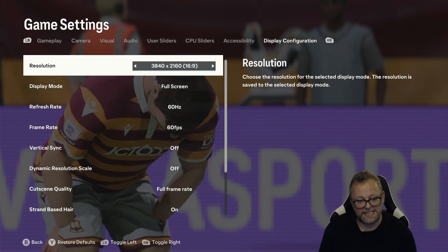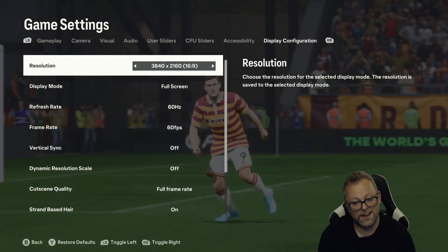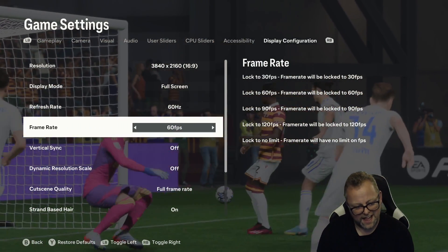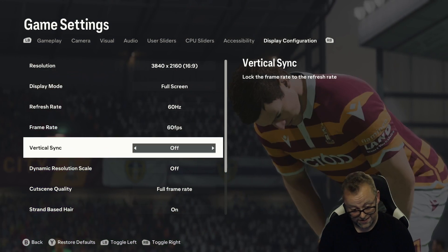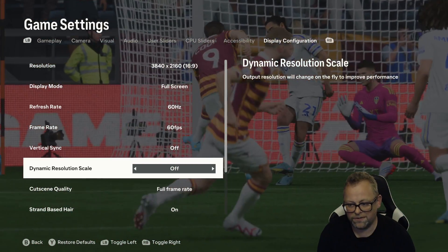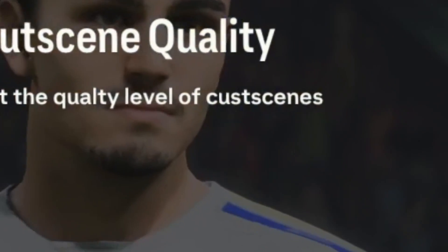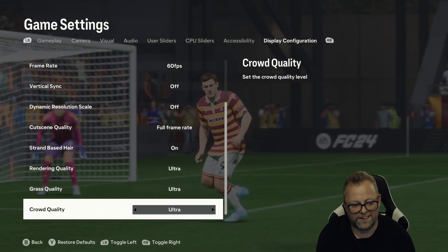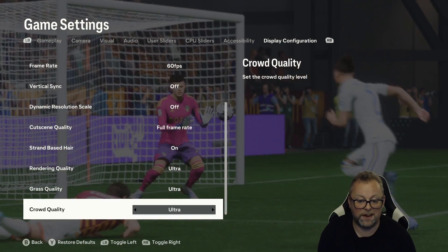I have now moved the PC into the case that the AMD setup was in. There is now a ridiculous amount of airflow on this PC build. I've also cleaned out all of the heat sinks and every component in there. Now time for some serious business. Resolution cranked up to 3840x2160 — which is, of course, 4K. Full screen, refresh rate of 60Hz, frame rate locked to 60. Vertical sync off. Dynamic resolution scale off. Cut scene quality: full frame rate. Strand based hair on. Ultra rendering quality, ultra grass quality, ultra crowd quality. Same match, same PC but with loads of airflow — let's see what happens.